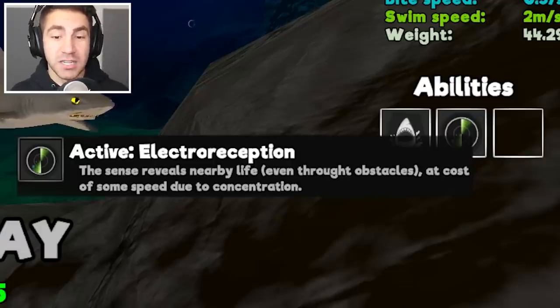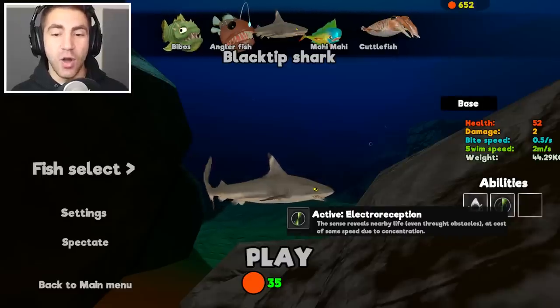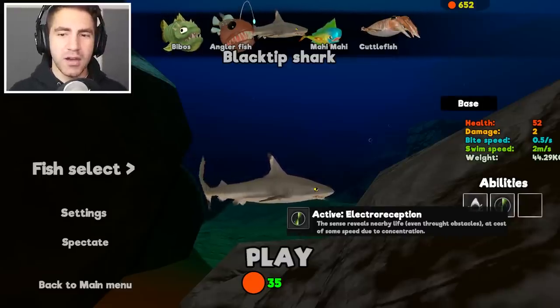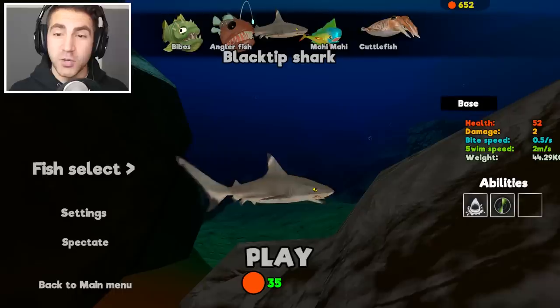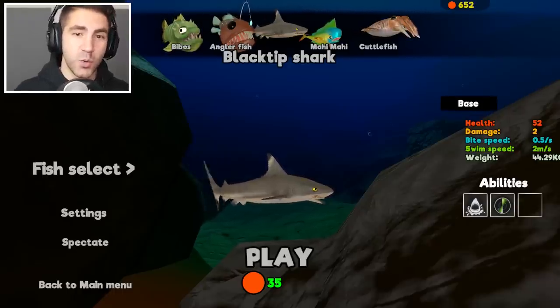It says the sense reveals nearby life, even through obstacles, at a cost of some speed due to concentration. Okay, I didn't know that. So once we use this, we're gonna slow down a little. Okay, 52 health, two damage, 0.5 per second bite speed, two swim speed. That's cool.